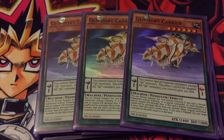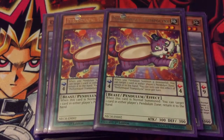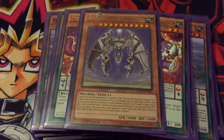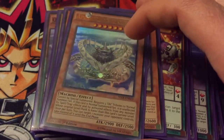Then triple Qliphort Carrier so you can pop monsters, and triple Qliphort Helix so you can pop spells and traps. Two Scouts since it's down to two and pretty cheap now, so it fits in this deck quite well. Two Trampolinx because it works incredibly well with Scout — you can pinch them, then return and search again. One Towers because I love Towers and it's incredibly hard for a lot of decks to get over.